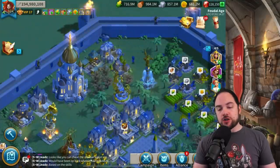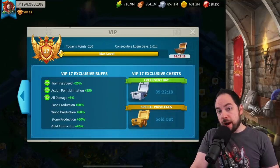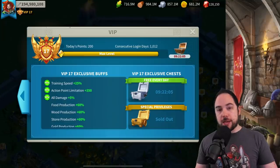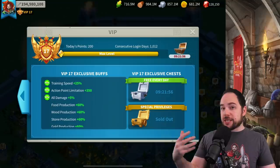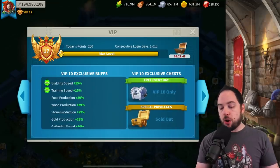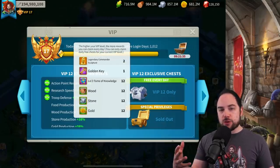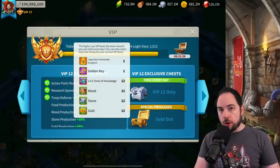You can also use gems to upgrade your VIP level — it's one gem per point of VIP, which gets really expensive. But if you spend those gems during a more-than-gems event, which shows up every couple of months, that's a solid way to level your VIP and earn rewards simultaneously. I'd recommend this especially if you're close to a critical threshold like VIP 10 or VIP 12, which doubles the number of legendary commander sculptures you get every day.